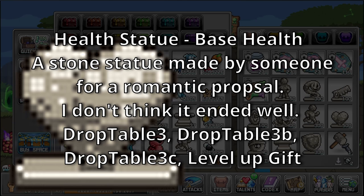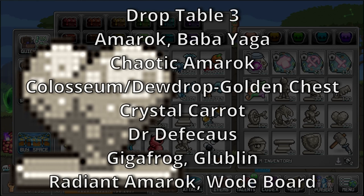Health Statue sources: Drop Table 3, Drop Table 3B, and Drop Table 3C. Drop Table 3 is a rare drop table for Amarok, Baba Yaga, Chaotic Amarok, World 1 Colosseum, Crystal Carrot, Dr. Defacus, Gigafrog, Globlin, Radiant Amarok, and Wood Board. Drop Table 3B is a rare drop table for Poop and Rat. Drop Table 3C is a rare drop table for Natu, Walking Stick, and Wood Mushroom.